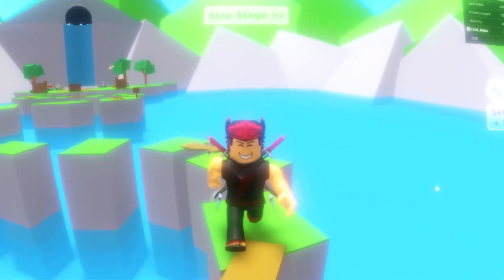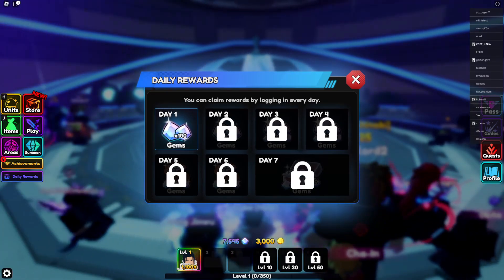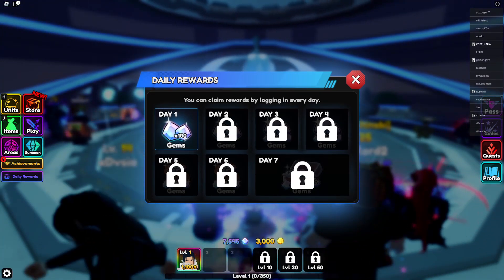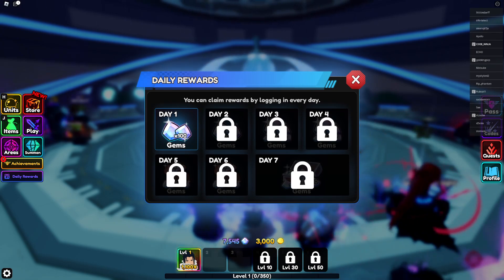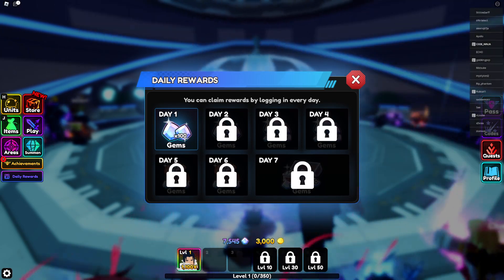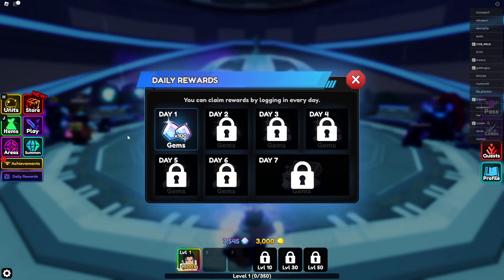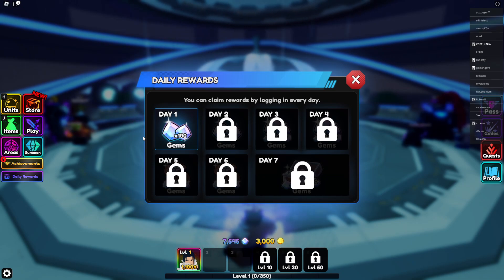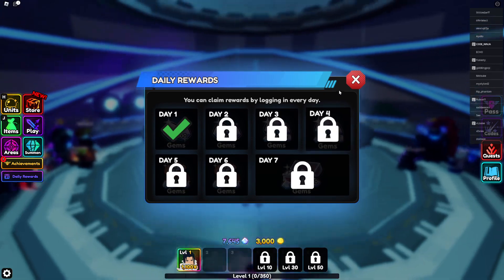Welcome back to the brand new update of Anime Vanguards. In this video I'll be showing you every single new update code within the game, as well as some secret codes and admin codes. There are some glitches that are not patched yet in the game right now, and you can literally redeem all these new working codes for insane amounts of gems, coins, and game passes.